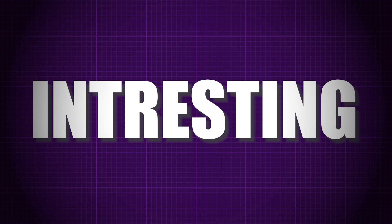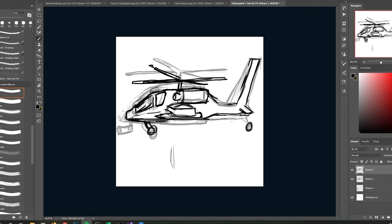So yeah, level two will be a simple level with just a few enemies. Time for the interesting stuff — the flying death machine, aka Apache helicopter.